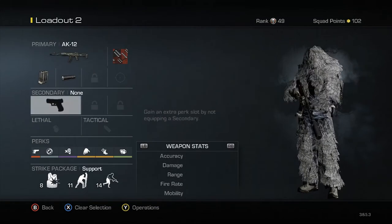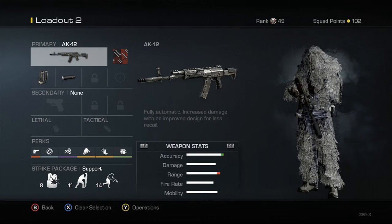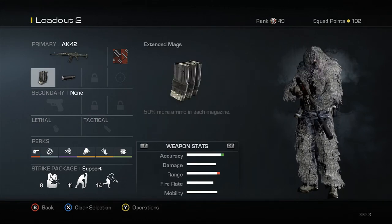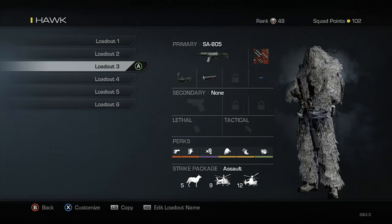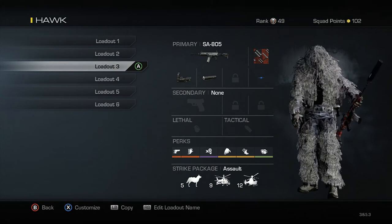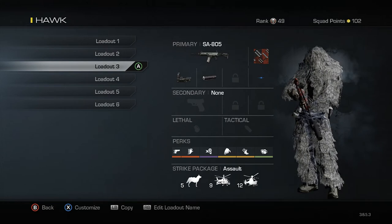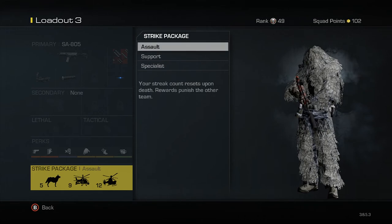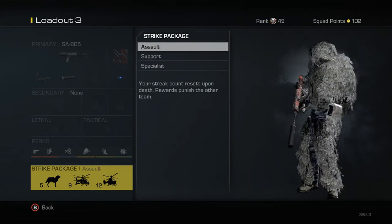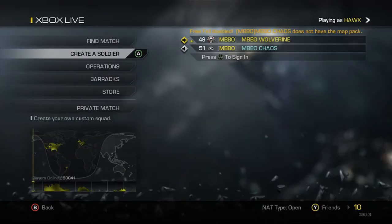The same class setup except I used Steady Aim on this AK-12, and this has got us about 3 to 4 camp strikes using this setup. It also uses an extended mag and a silencer. Then I've got my SA-05 which is a really really effective gun if you use a red dot sight and a silencer. For this I use the assault strike packages which are an Attack Dog, a Battle Hind, and a Trapper Gunner, which are really really good.